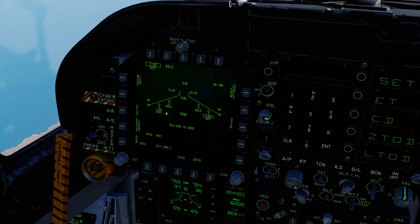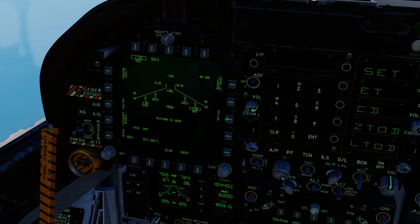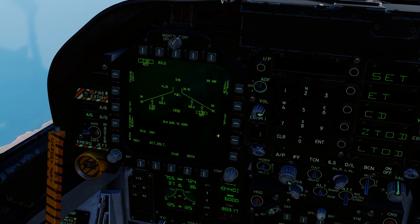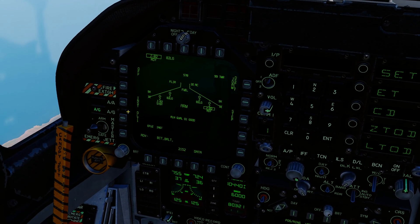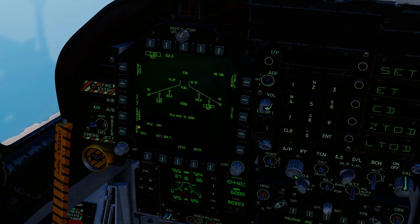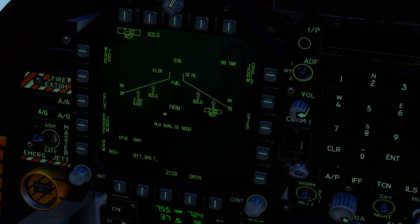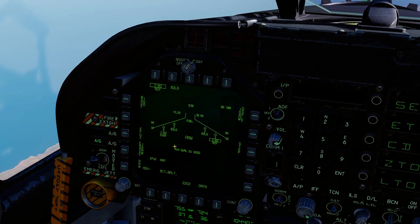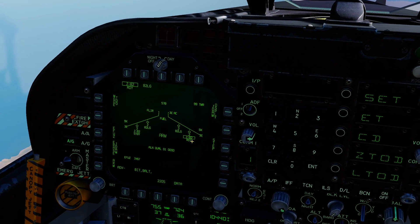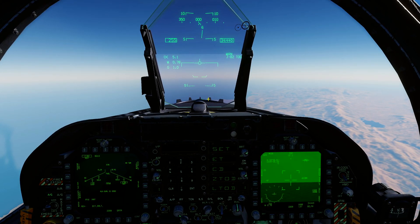We've got GBU-38s, two of them per outboard station. You've got to confirm that both pylons are actually set to mode two, otherwise it does some weird stuff. The efuse is set to instant or delay one. Alignment is done, alignment quality zero-one — good. Remember you do all this on the ground before takeoff, so by the time you get to where you want to be you're ready to drop. We've got a JDAM ready underneath, and on our HUD we've got manual GBU-38 mode two.